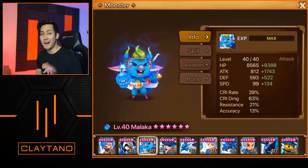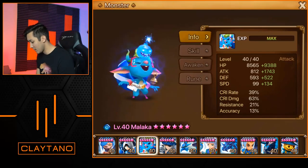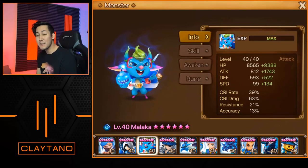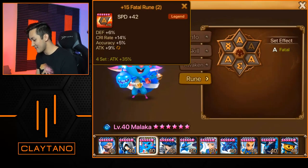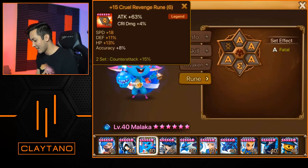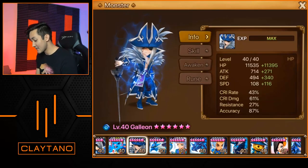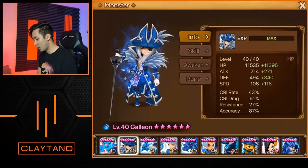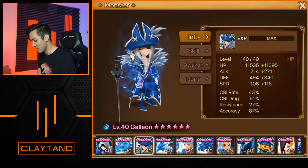Next up we have Malaka, and this one was probably used on arena offense for his legend rank finish. This is plus 134 speed, 1750 additional attack, pretty good HP as well for Malaka. The accuracy is 13, which adds a little concern, but it's speed/attack/attack with the 1/3/5 slot runes. Next is Galleon with plus 116 speed, so it will actually go after Malaka.